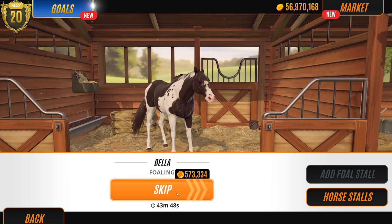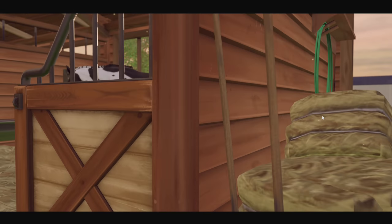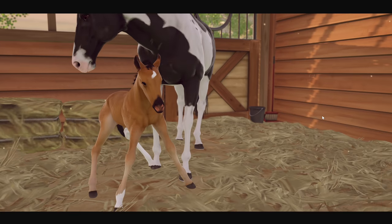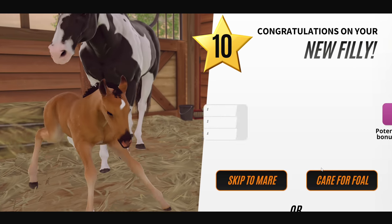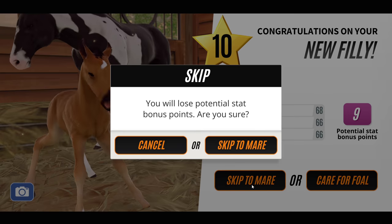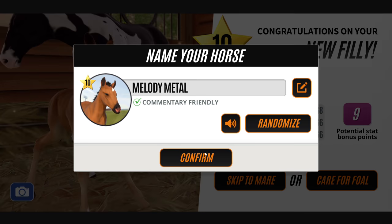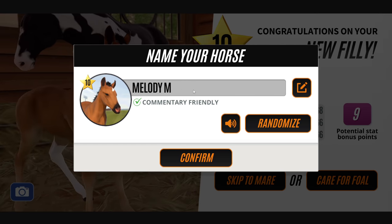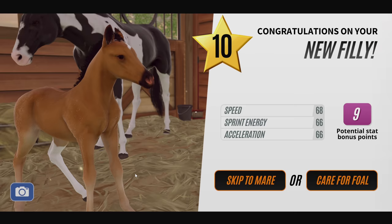Bella - what are we getting, buddy? This was with a random black stud. We get bays - I think you do get a lot of bays when you have two blacks. It's a filly though, and it's level 10! I'm happy with that - Melody Metal. We just sold a horse called Melody so let's replace her. That'll be fine!